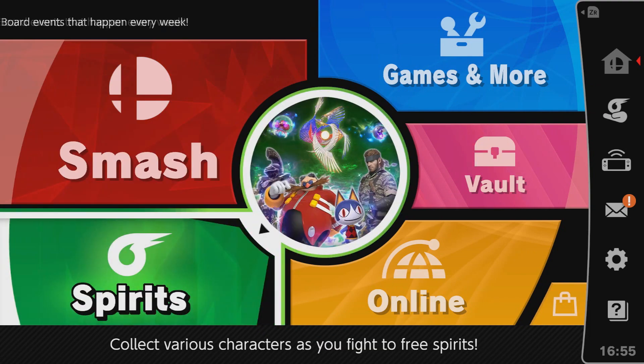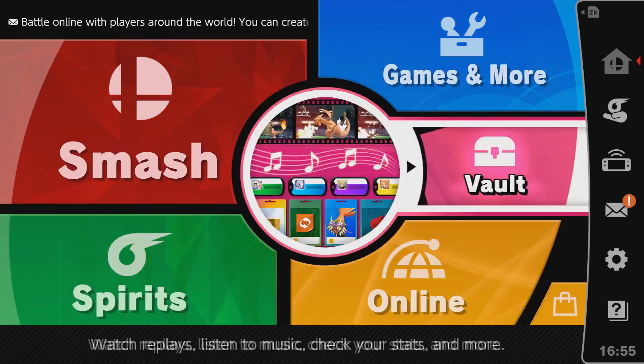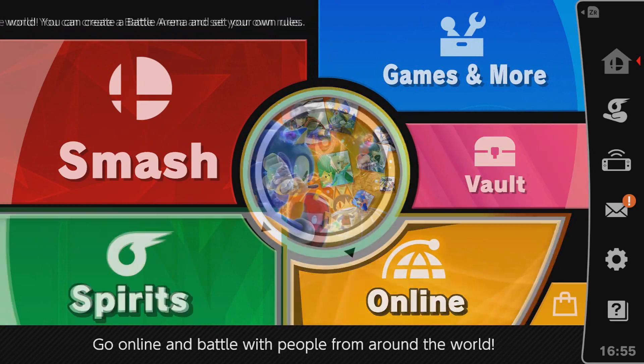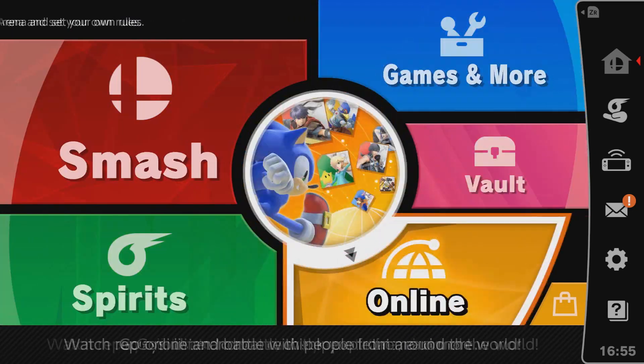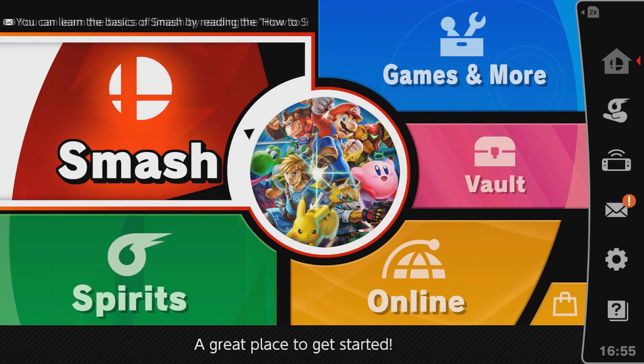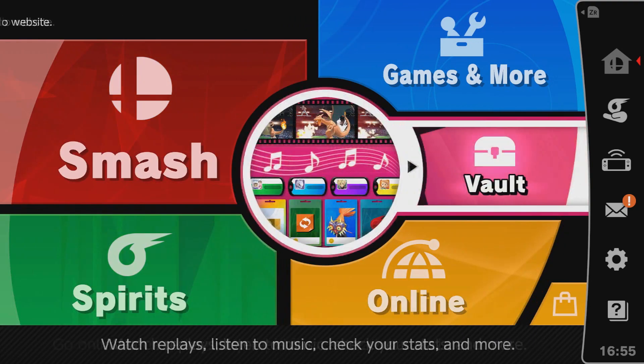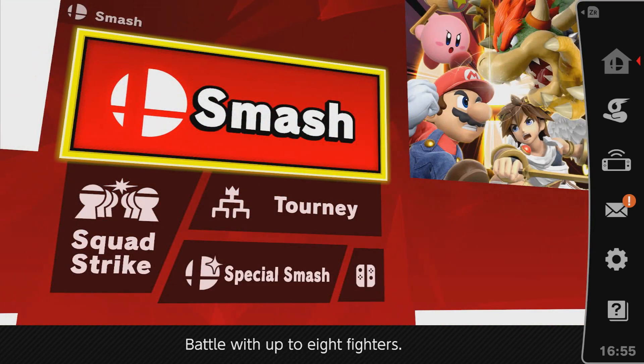You all know the deal with Waluigi — he is an assist trophy, and there was a bunch of backlash from fans, probably you included, who wanted Waluigi playable. So luckily, I found a way to play as Waluigi without making a Mii Fighter.